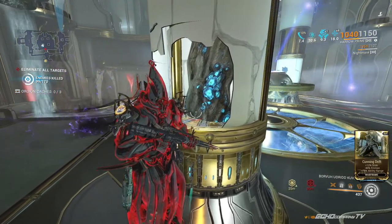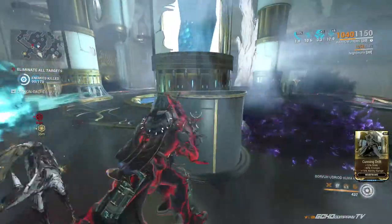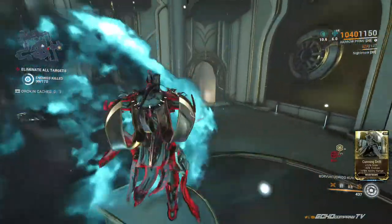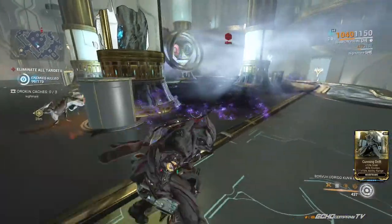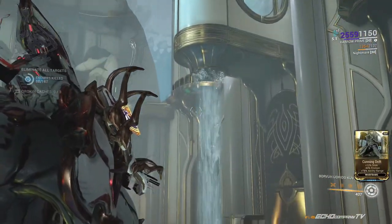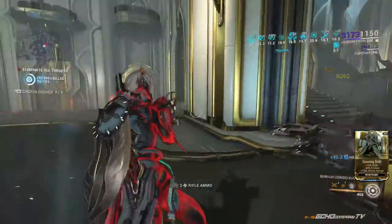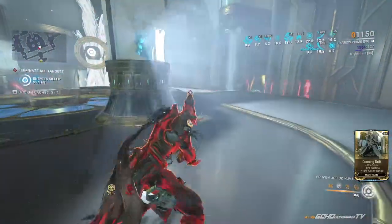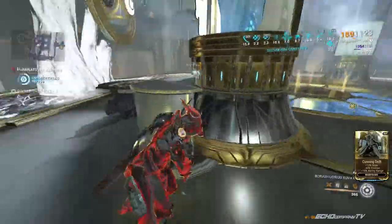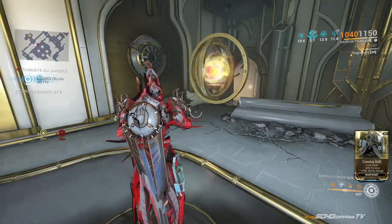Cunning drift — this can be done solo or with teammates, as long as everyone knows how the test works. If even one person doesn't know what's going on and keeps distracting the boss, it can take a very long time. Make sure your team understands the puzzle, or just tell them to stay away and go kill other enemies. The only rule is don't die. On each side of the room are valve caps — shoot these to drain the surrounding moat and spawn the orb boss. Shoot the caps off all four corners of the pillar floor to raise the platforms, then step on the highlighted platform to start the cunning drift test.